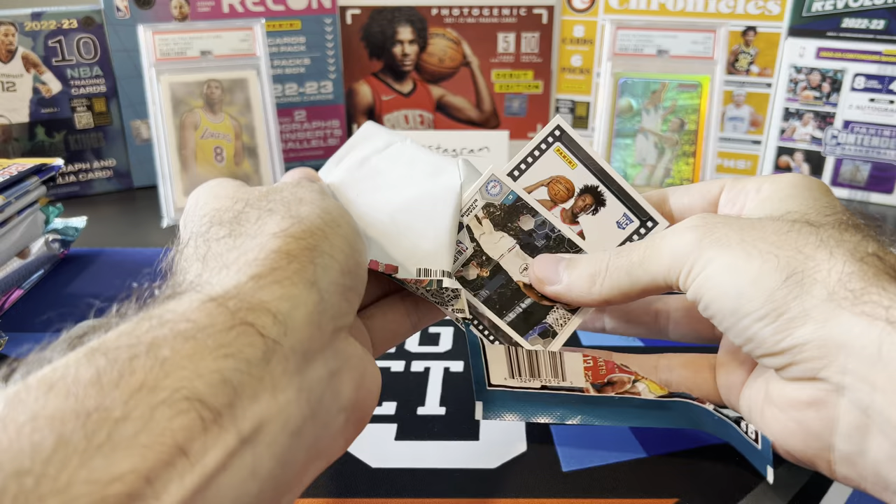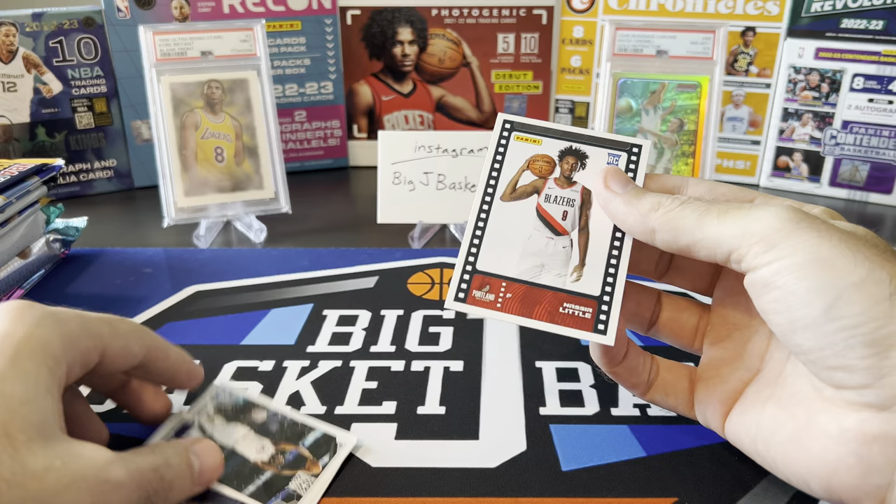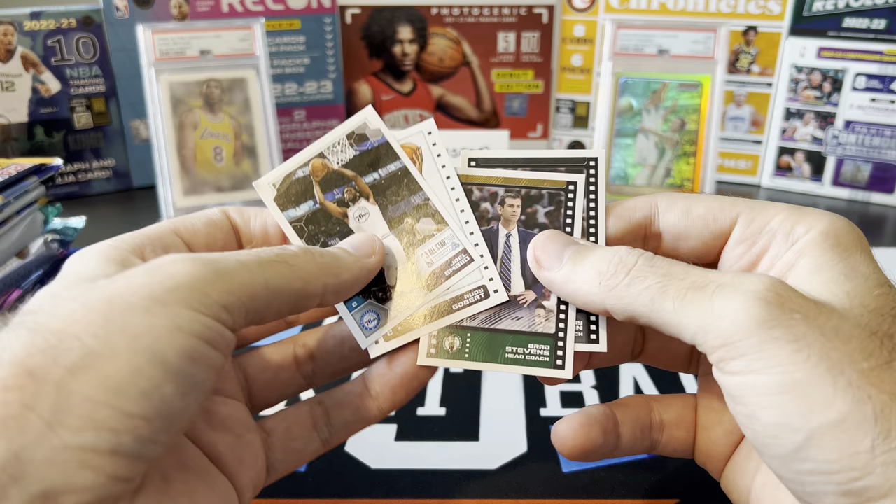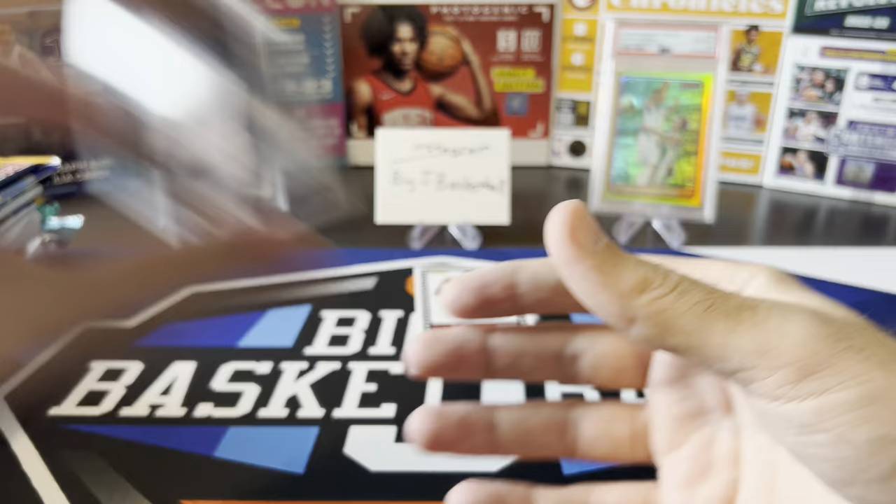From the 19-20 sticker pack, we got one card — a base rookie card. We got Team Giannis, Embiid, Rudy Gobert, Brad Stevens, and Kenny Atkinson — neither of those coaches are with those teams anymore. And a Jeff Teague.